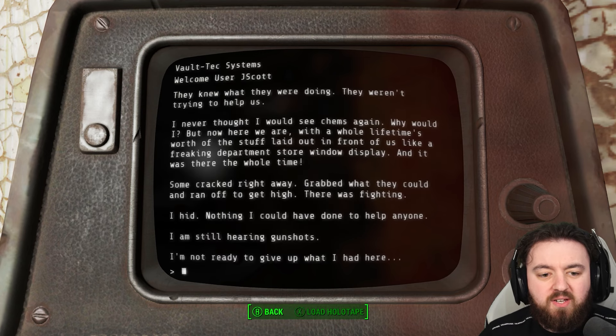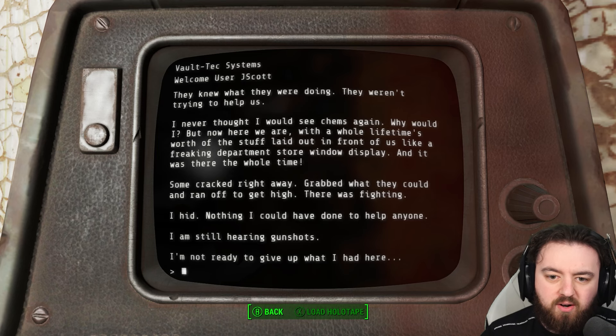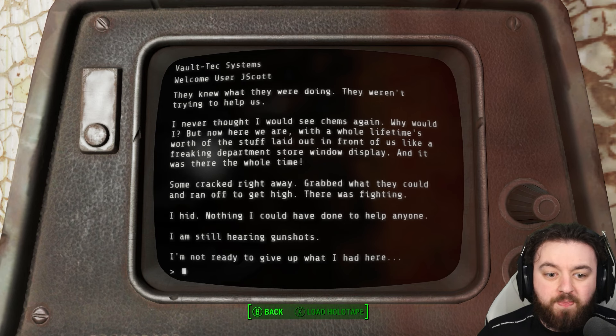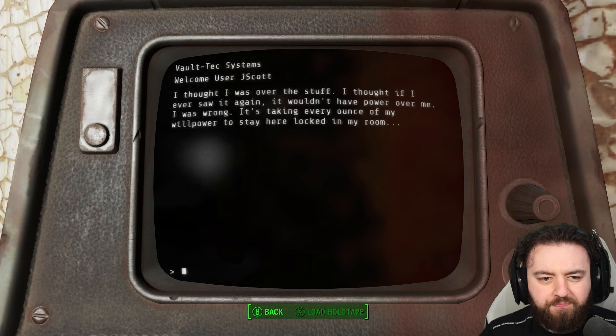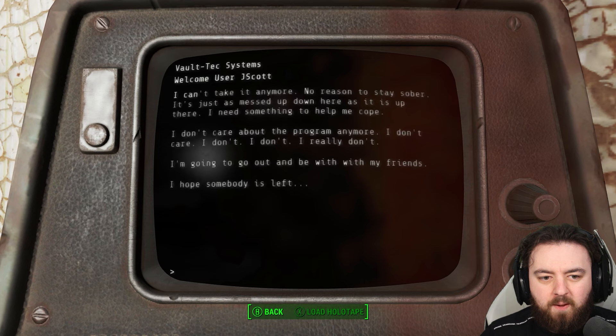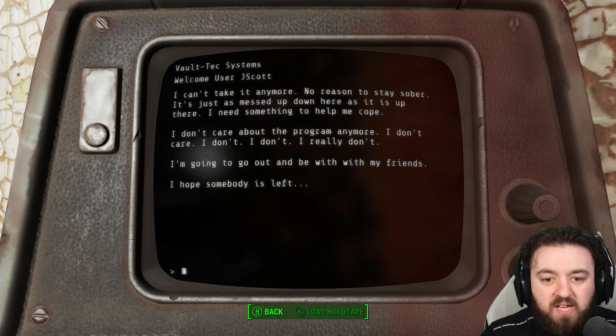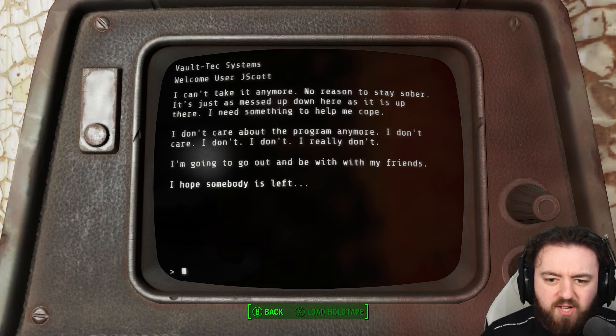So, something clearly happened. Log 2: 'They knew what they were doing. They weren't trying to help us. I never thought I would see chems again — why would I? But now here we are, with a whole lifetime's worth of the stuff laid out in front of us like a department store window display. And it was there the whole time. Some cracked right away, grabbed what they could and ran off to get high. There was fighting. I hid. I'm still hearing gunshots. I'm not ready to give up what I had here. I thought I was over the stuff. I thought if I ever saw it again, it wouldn't have power over me. I was wrong. It's taking every ounce of my willpower to stay here locked in my room. I can't take it anymore. No reason to stay sober. It's just as messed up down here as it is up there. I need something to help me cope. I don't care about the program anymore. I'm going to go out and be with my friends. I hope somebody is left.'